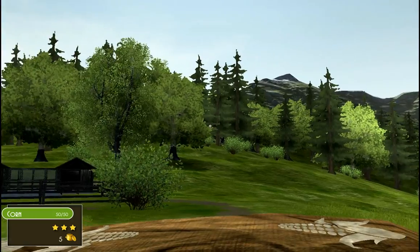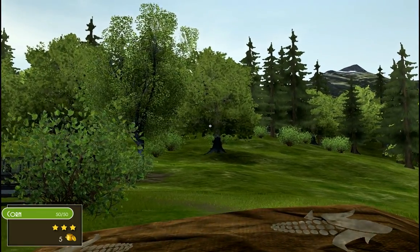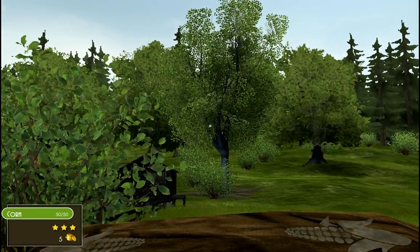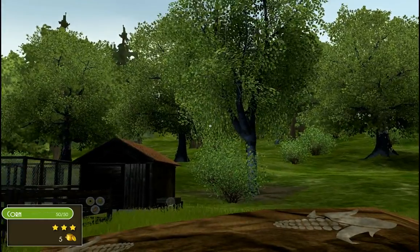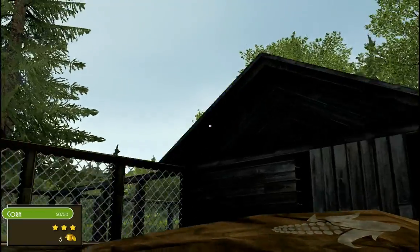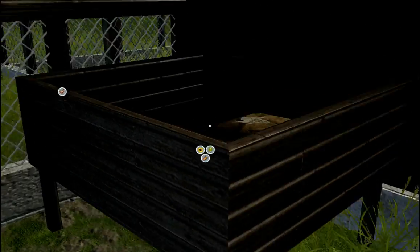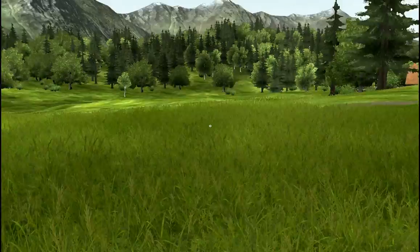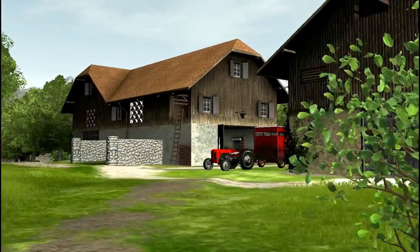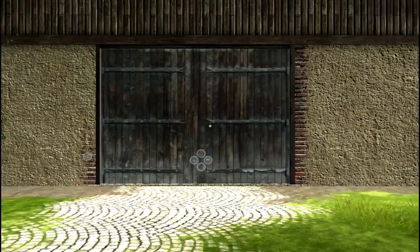I'll tell you it's a beautiful map, the Alpine Hills. I've been looking at some of the comments in the first episode - you guys are loving it, thank you very much, much appreciated. Let's put that in there then. The chickens got food, the pigs have got food, the cows have got food - everybody's happy. They've got a little bit of grass.